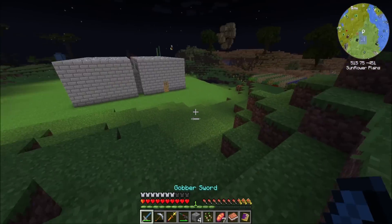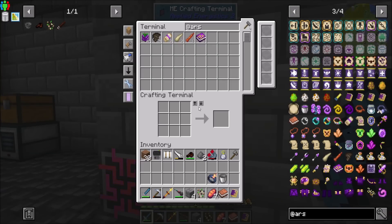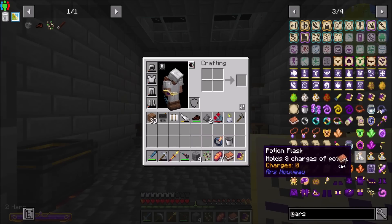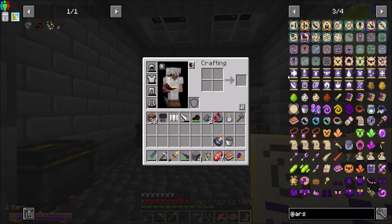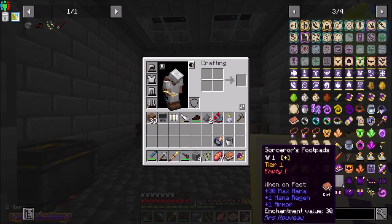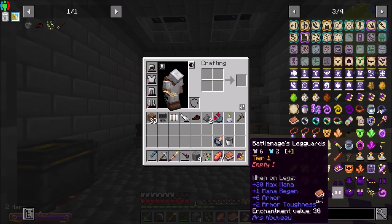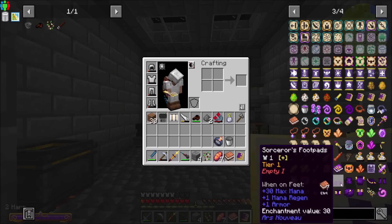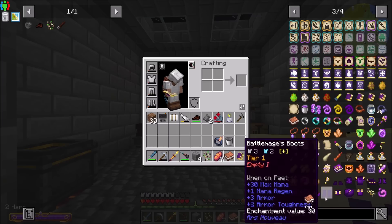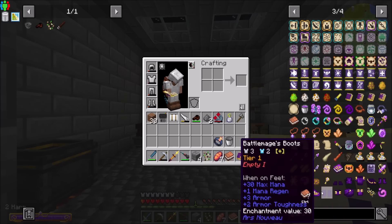We can absolutely get into some cool magic shenanigans with this. Ars Nouveau is a very cool magic mod, in my opinion. I really like it. And I want to see what's new in the 1.19 landscape, because I don't really remember there being familiars in the book. There's some mobs you can get, but I don't remember familiars. These things are new - I don't know what they are. And these armors look new - Sorcerer's footpads and Arcanists. Sorcerer's gives you extra mana, mana regen, and some moderate armor. Arcanists looks like it's just better armor. And Battlemage is probably like the diamond tier equivalent because it has some pretty good armor. But all of them give you extra mana and mana regen. There's definitely new things in Ars Nouveau that I'm going to very much be interested in looking at.